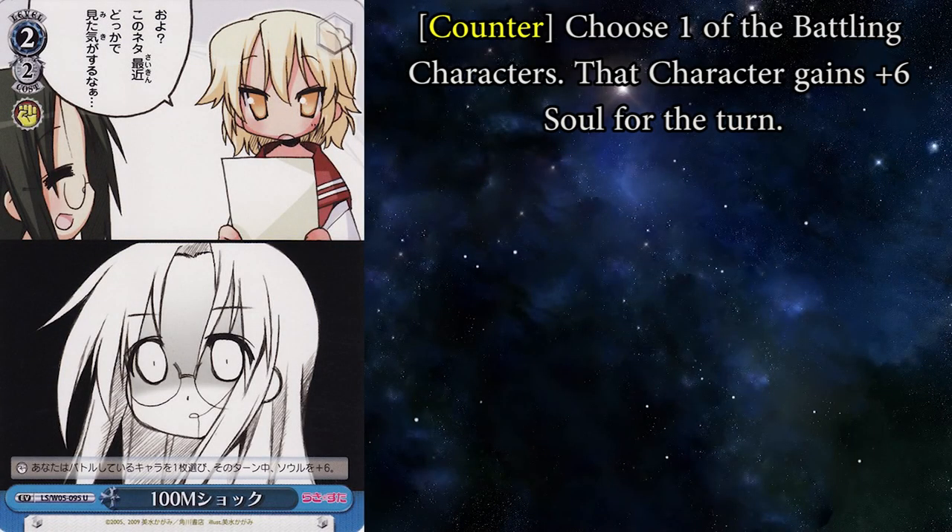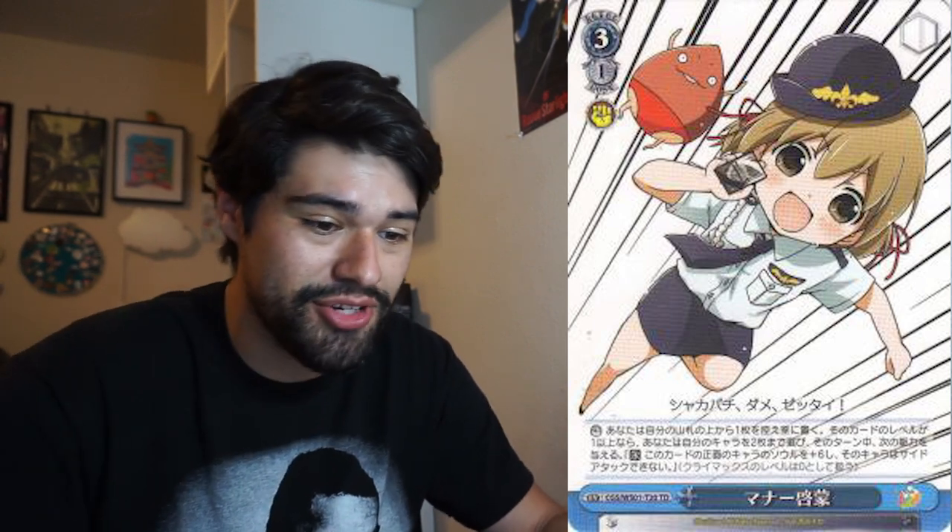Let's go to blue with one of the older sets on the list: Lucky Star. 100 Mega Shock is a 2-2 counter where you choose one battling character and they get 6 soul for the turn. You can play this during your turn if you know you're going to go for lethal or if you just want to deck refresh your opponent. Or you can play it as a counter and give 6 soul to your opponent's character, so they'll be swinging for a minimum of 7 soul, not counting climaxes and other boosts. This is on the list because what if you don't cancel? You're going to be taking 7 minimum to the face. The whole point of this card is that your opponent overswings and then you cancel. But again, what if it doesn't cancel? I'm also going to add Manor Lecture, which does pretty much the same thing but adds cannot side attack — though it's tougher to pull off because you have to mill the top card of your deck and it has to be a level 1 or higher, but 2 of your characters get the protection.